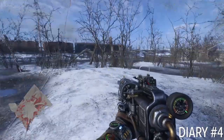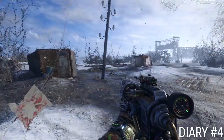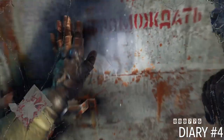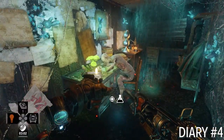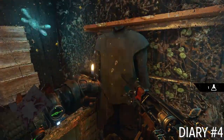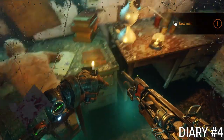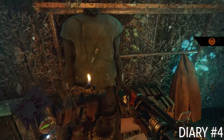Diary number four is when we get to the open area of the map. You can find it in a shipping container near the center of the map. It's just in this random, unassuming shipping container. If you see a bunch of spider webs and glowy green moss and weird mushrooms, you're in the right place. There's a couple of goodies in here and there is the next note — it is considered a diary entry, but it's a note that you add to your diary.